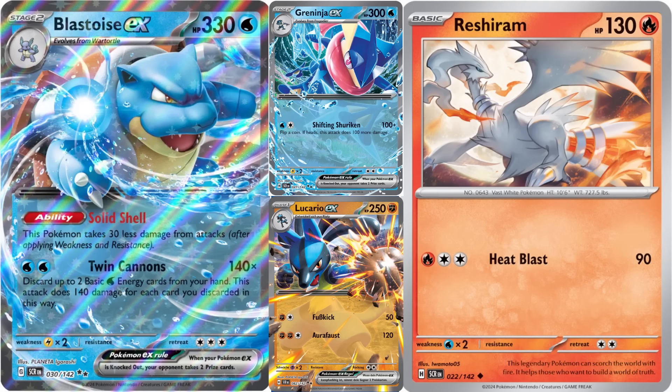As a result, Stellar Crown features such amazing cards like alternate art versions of the Blastoise EX and Venusaur EX from 151, unplayable EXs like Greninja EX and Lucario, and useless cards like this Reshiram — all in an effort to pad out the set size. A lot of the cards are leftovers from Japan's Battle Academy and Starter Decks, products designed for new players featuring cards that lack good attacks and abilities.